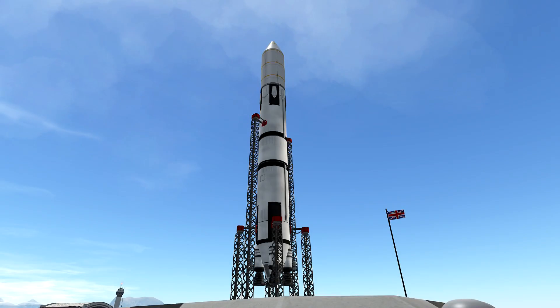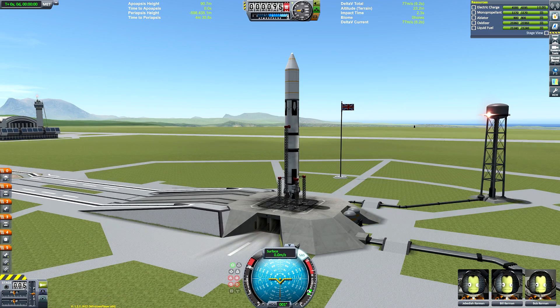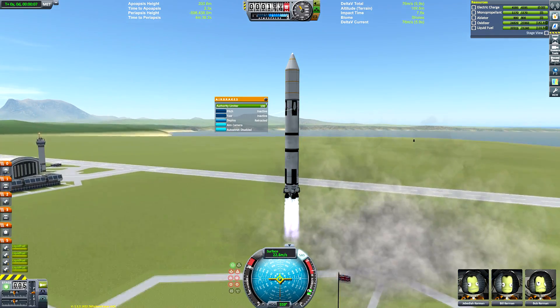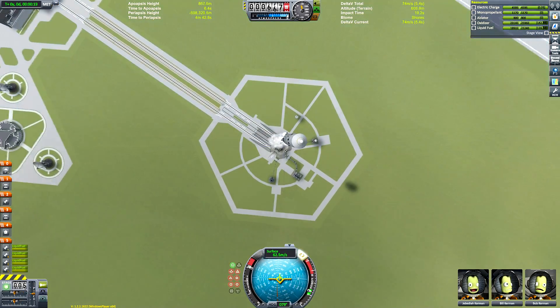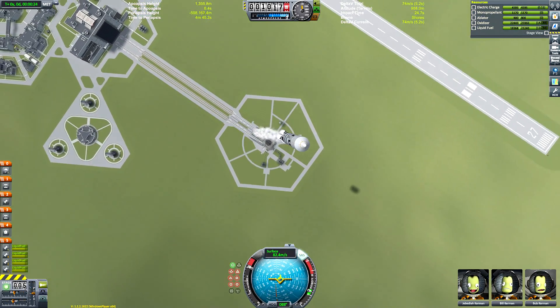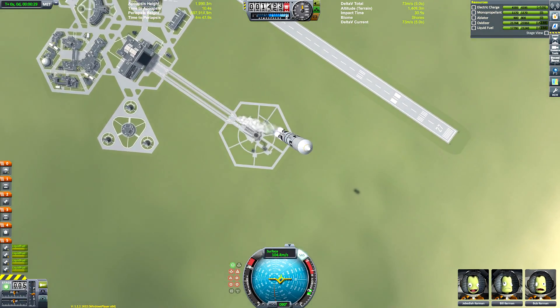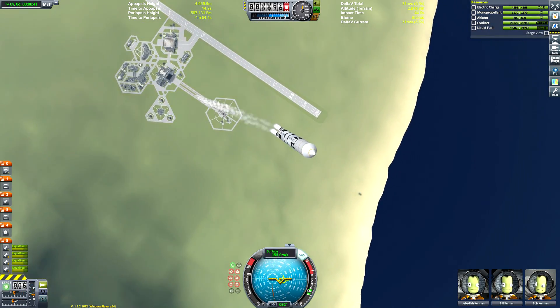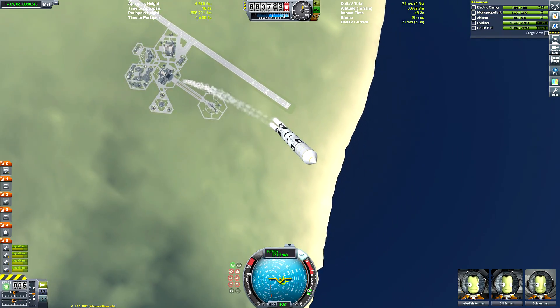Hello everyone and welcome to this week's Kerbal Space Program video, which in response to popular demand is going to be a recreation of the Falcon 9 rocket — a booster produced by SpaceX. The unique selling point is that once the payload sets off on its way, the initial lifting stage boosts back and lands again vertically on a set of landing legs.